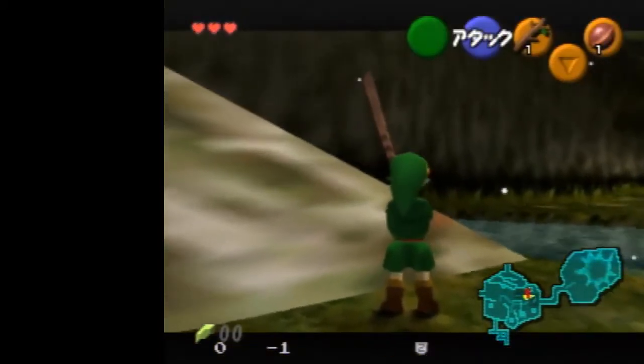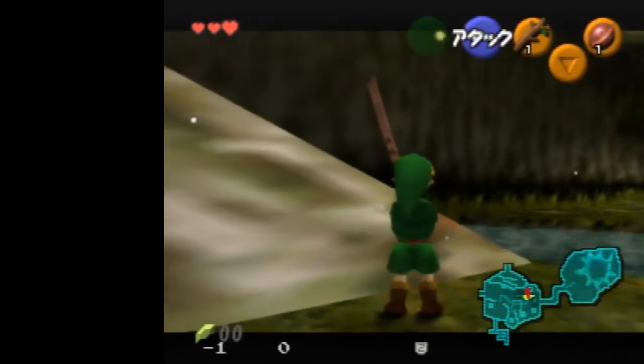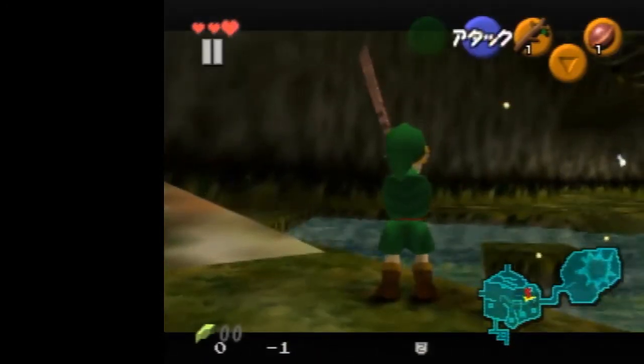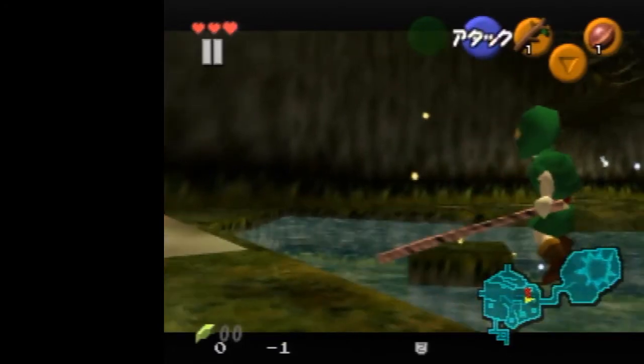Once you have this position, you want to take your stick out, and then you're going to side hop twice. On the second side hop, there's one frame to jump slash. You can do this with sword as well — I'll explain that in a bit. So this is the frame right here: the first frame he goes away from the stepping stone. You're just going to jump slash and hold ESS.